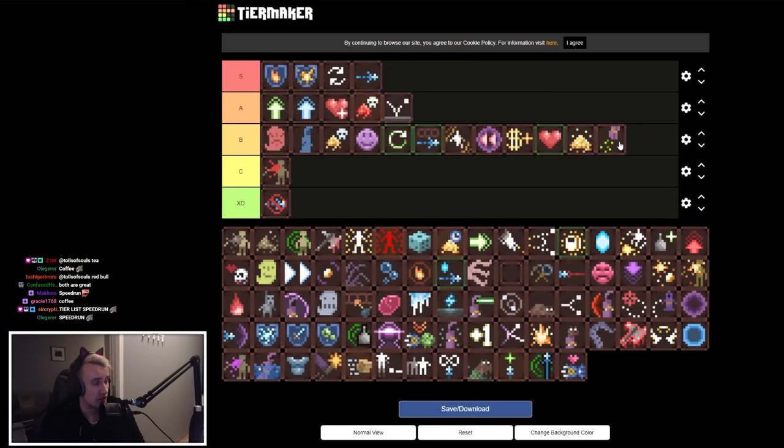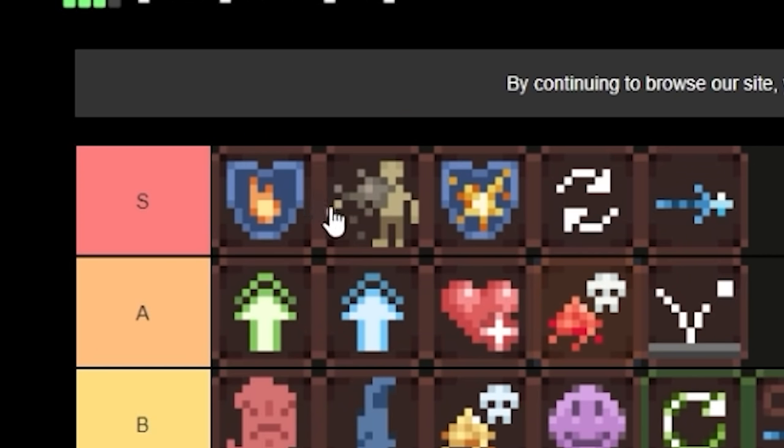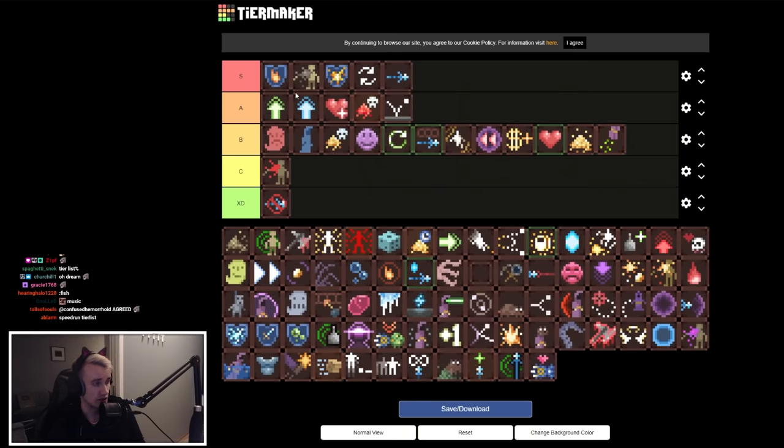Oil Blood is just fire immunity essentially. It makes you bleed oil — oil makes you slippery, oil catches fire, but you're fire immune so it doesn't matter. It's literally the same as fire resistance. High tier.